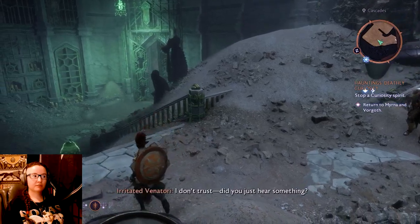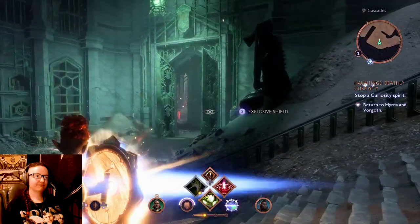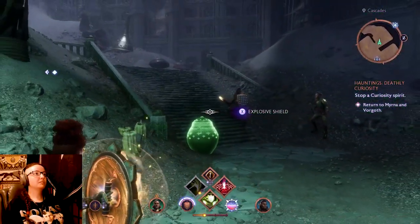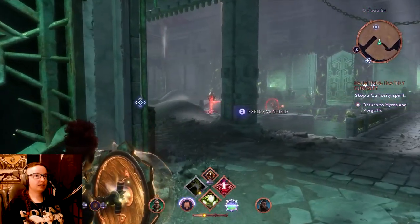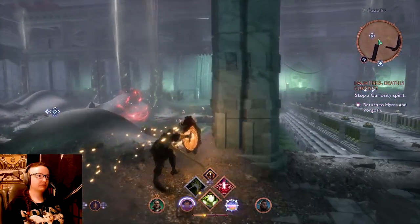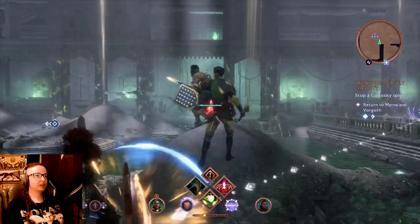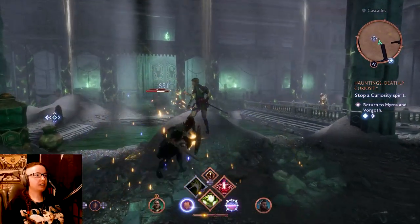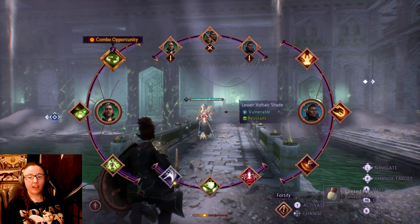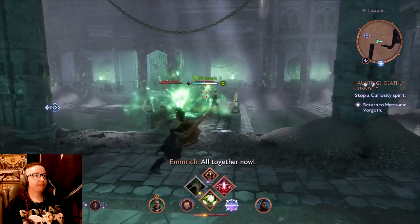'A necromancer - I thought I saw one moving this way.' Okay, where are you? I gotta break this first - I'm summoning a demon this time. Dang it, I wasted it. I can block and deflect at the same time - I can do the tennis deflect at the same time - and I think that's really wonderful and amazing honestly.